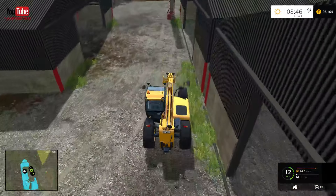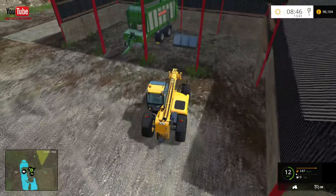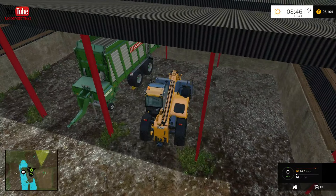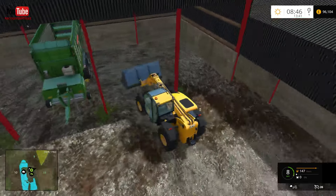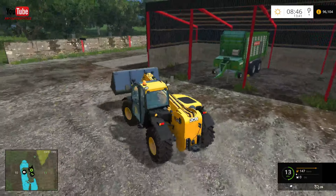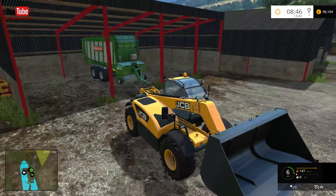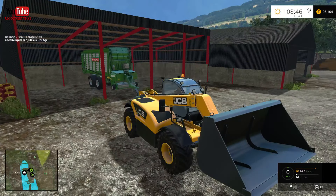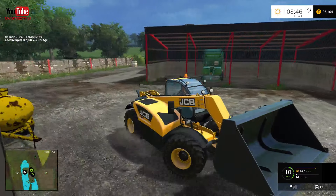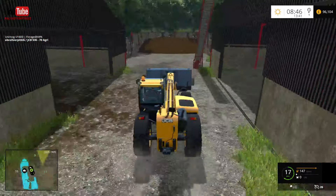There should be a shovel or a bucket somewhere — it's in that shed. I need to remember to put the arm down as well so it doesn't jump up as much. Now how much do we need? It's got 44 percent in, so 22 percent was bills — we need another 22 percent in there in theory.